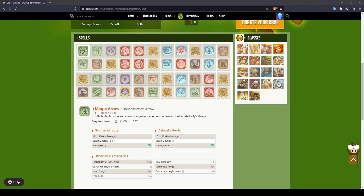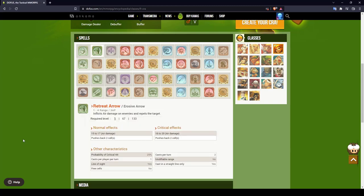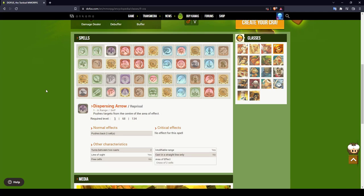Starting with two agility spells, I recommend going with that element in early game. With Magic Arrow you have a nice 3 AP spell which can be cast two times per turn, has good range, and steals additional range from enemies. Retreating Arrow pushes enemies back by two cells and inflicts air damage. The pushback spell Piercing Arrow can be cast either on yourself or on an enemy to push two cells.